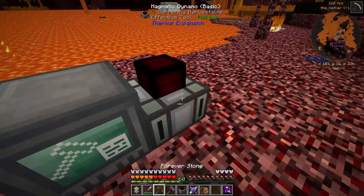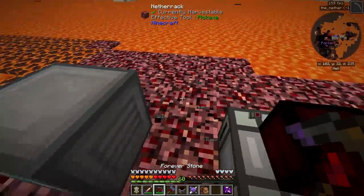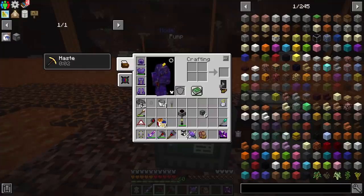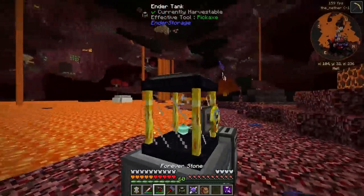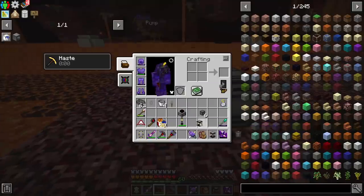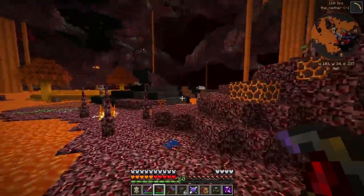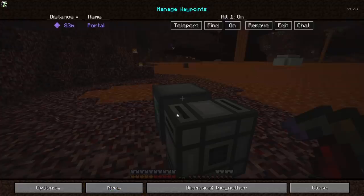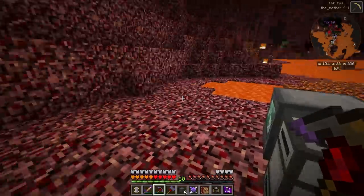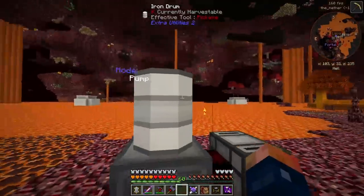I'm going to place the dynamo in a direction where it'll actually face the machine. We only need one. I need to take the fluid generated out of here — I don't think it's actually going to pump directly into the pressurized conduit. I forgot — we're going to need a tank. I think I'm going to go with an iron drum. I'll save a location called 'lava' so I know how to get back. I ended up getting myself an iron drum, and that's going to work just fine.